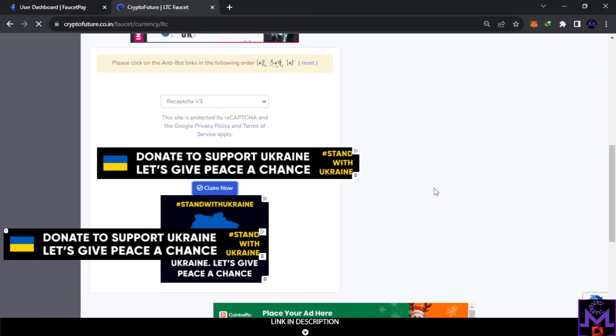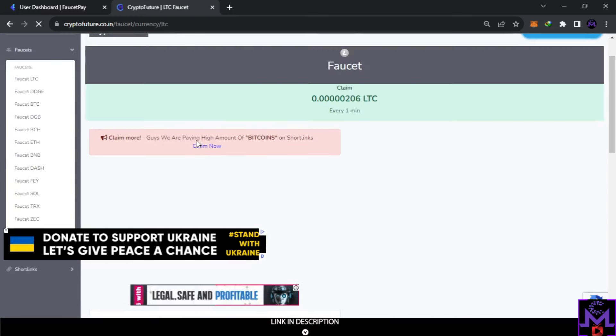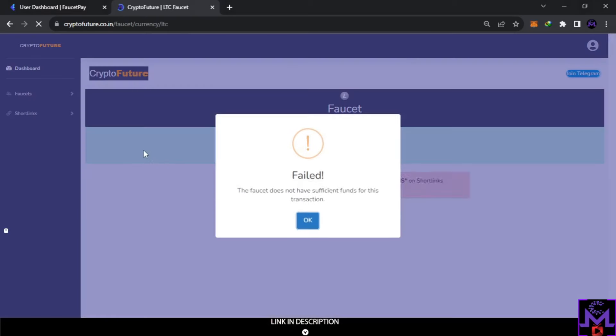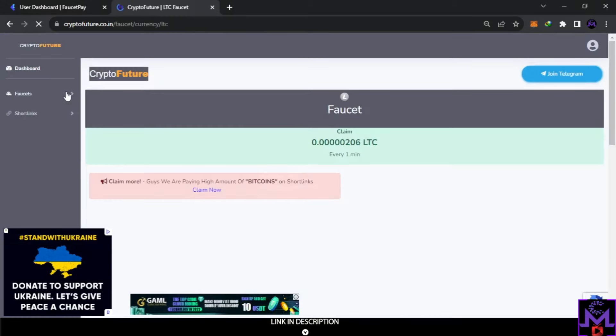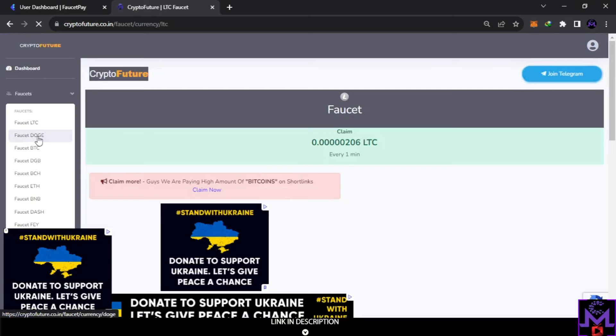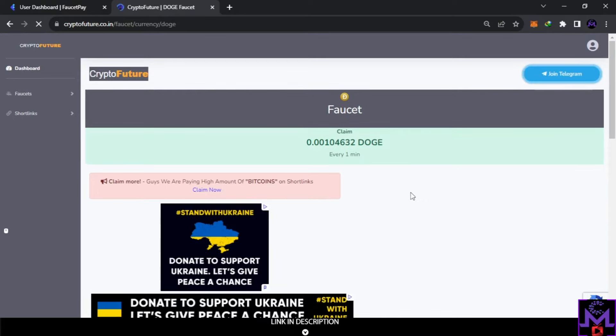Sometimes you'll find the LTC pool empty because everyone comes to this one first. If you find it empty, just go to the other coins — that's all. You need to be smart: what matters is just earning crypto. If you see the 'insufficient funds' message, it means the pool is empty, so move to another coin.